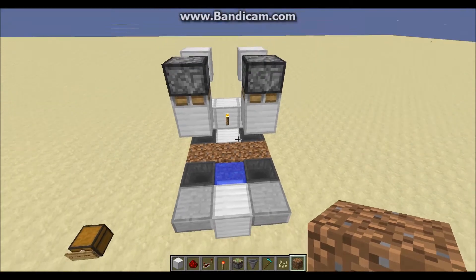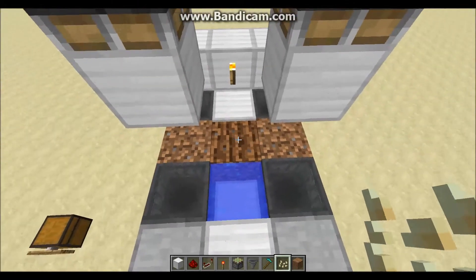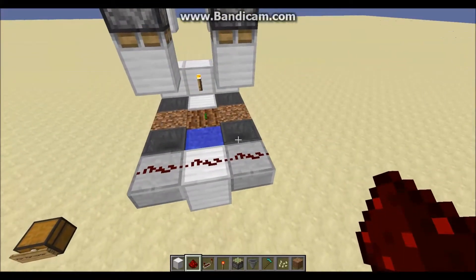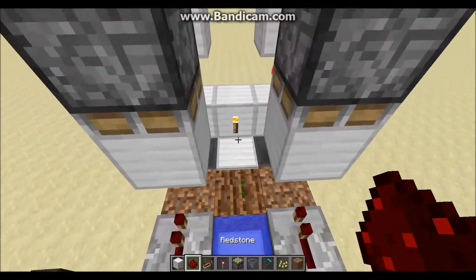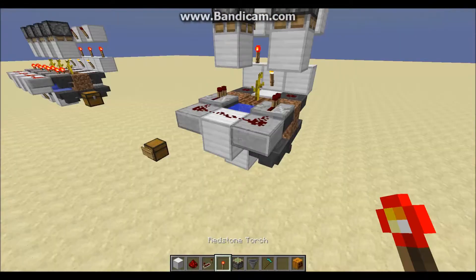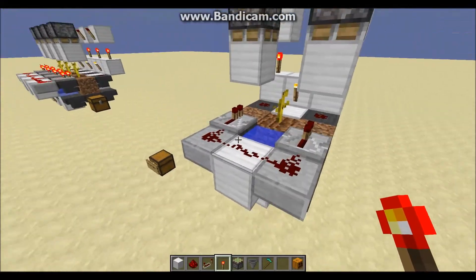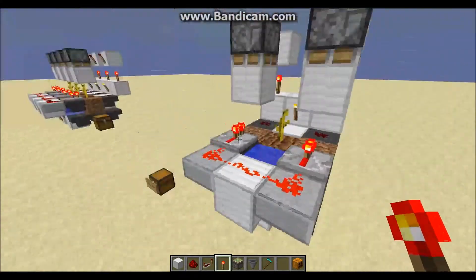Now it is time for the final stage of the design. Plow the piece of land in the middle and place whatever seed you want — whether it be pumpkin or watermelon. Then place three pieces of redstone dust on the back blocks going across, place redstone repeaters over the hoppers on the side, and place two pieces of redstone dust over the back hoppers. Finally, deliver power to these three pieces of redstone in the back, either by placing a block of redstone with redstone above it, or simply by placing a torch on a block underneath, which will power it all.